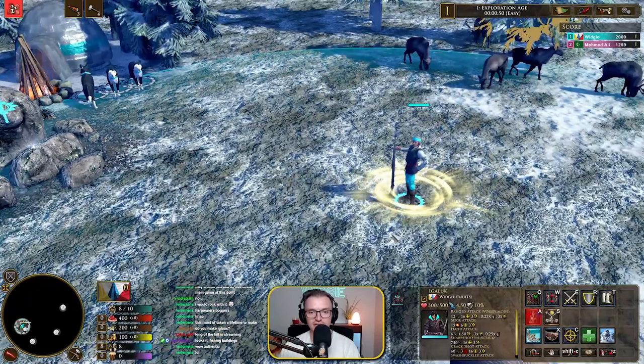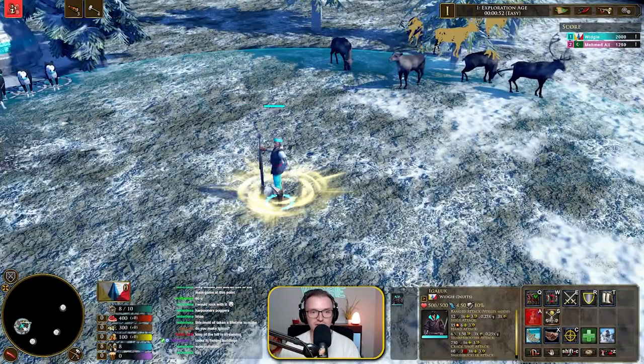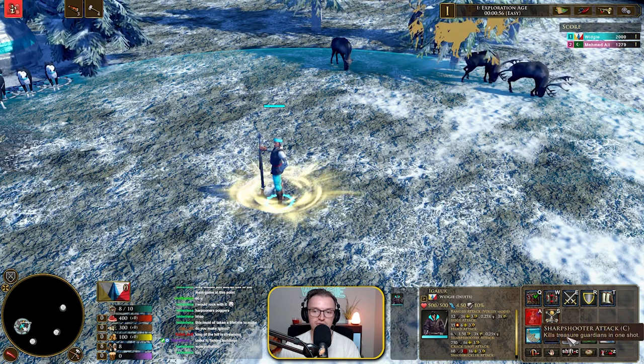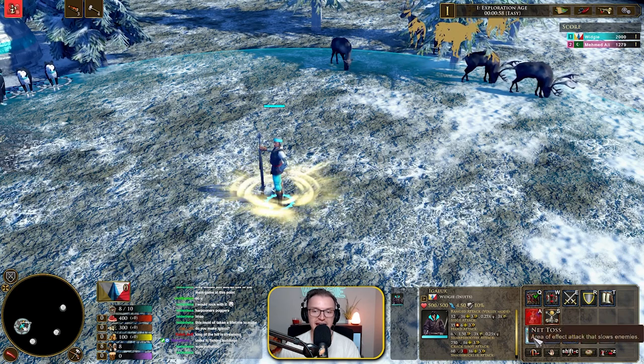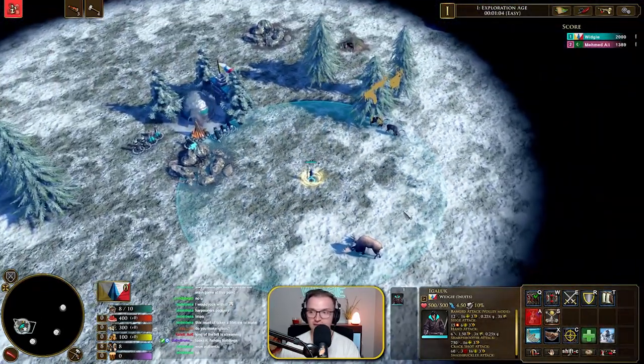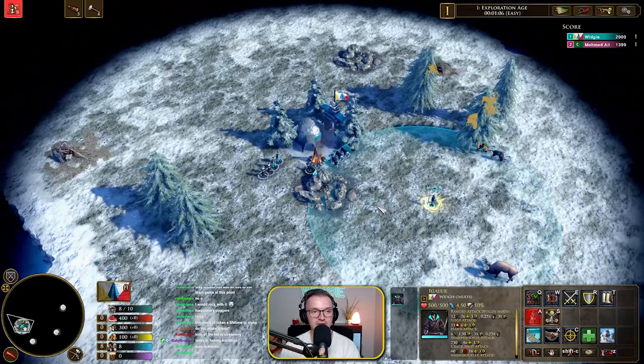We do have our explorer here, as you can see. Igaluk, his name is. And he can basically do the sharpshooter attack. He's got recruit guardian and he's got net toss — you do an area effect attack that slows enemies, which is absolutely awesome.